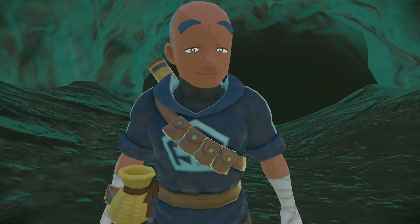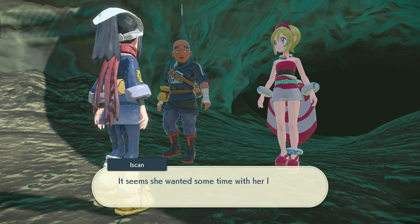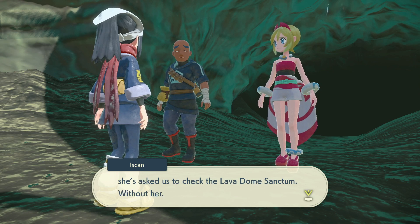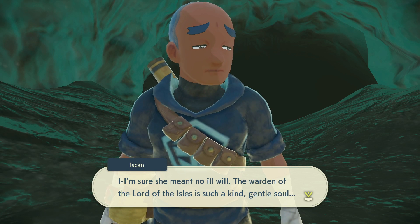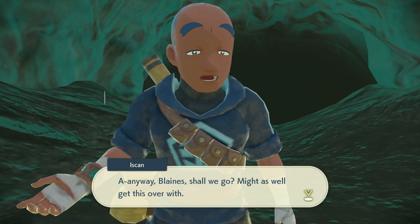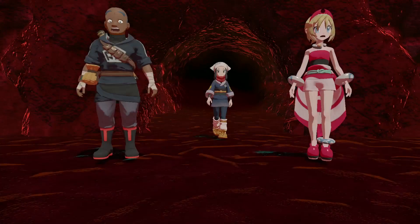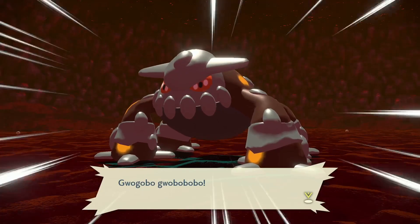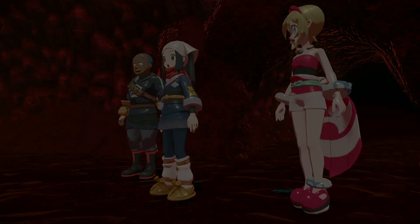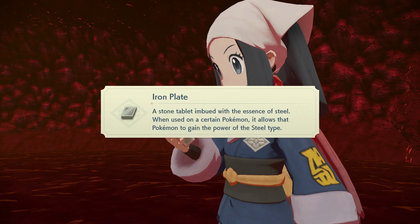Moving on to the Firespit quest — you go up to the volcano in Cobalt Coastlands, have a couple of discussions with the clan leaders, and then go in to battle Heatran. Trying to catch it without fighting it is the tough part. You can pick up balls of mud inside to distract Heatran, and catch it with Ultra Balls. The volcano opens up as a new cavern for this quest. Keep in mind these static encounters are not shiny-able — they cannot become shiny in this game. Upon catching Heatran, you'll get the Iron Plate.